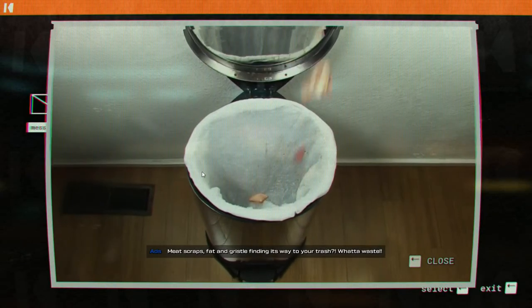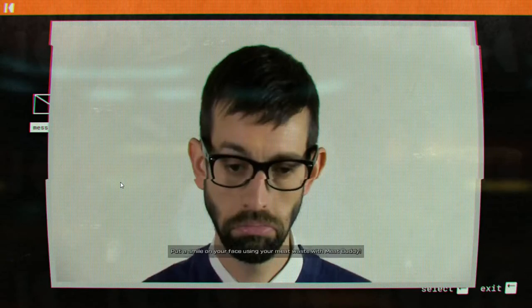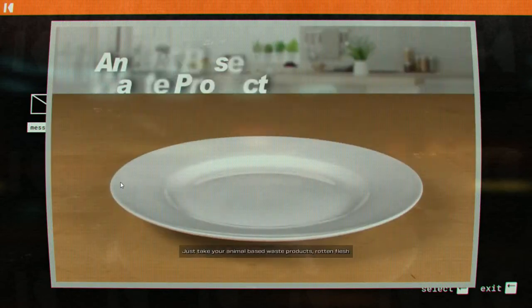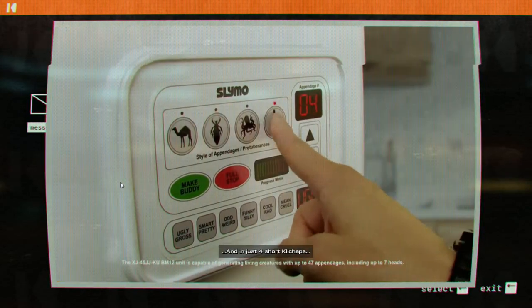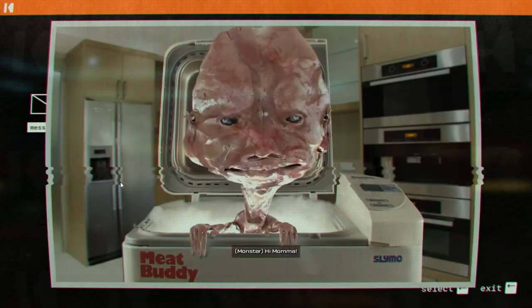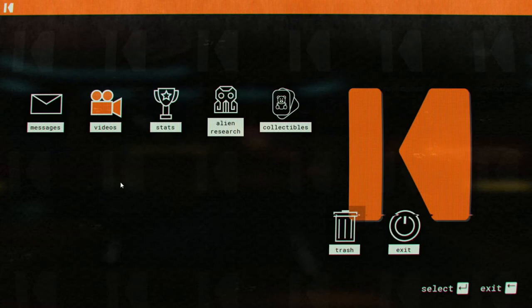Oh, another commercial. What a waste! Or even worse, the toilet? Disgusting! Put a smile on your face using your meat waste with Meat Buddy, the reconstituted cuddly companion from Slimo. Just take your animal-based waste products, rotten flesh, and laboratory-grown proteins, and simply toss in the hopper. Choose the number and type of appendages, and in just four short klychips your new best friend will emerge, ready to cuddle. Meat Buddy, the snuggly playmate from Slimo. Let's not do that.